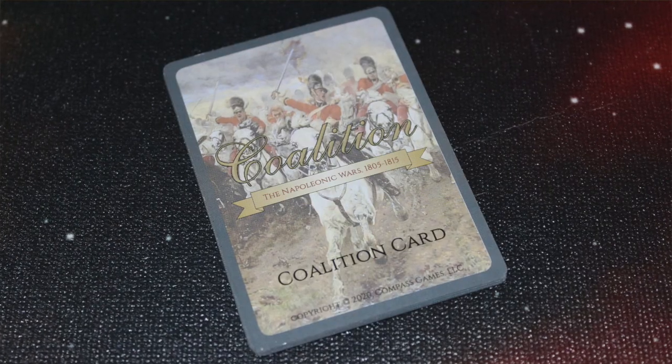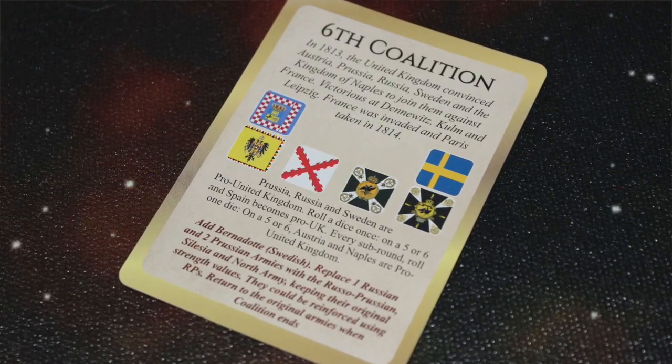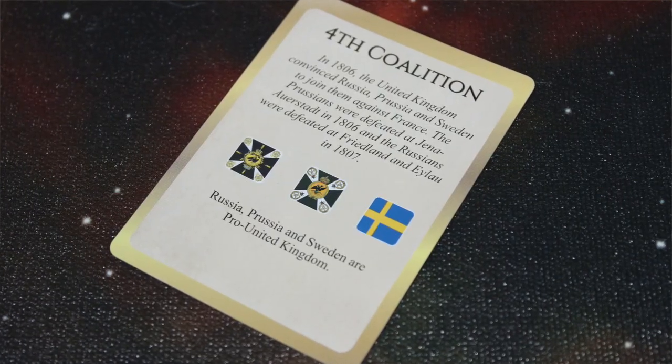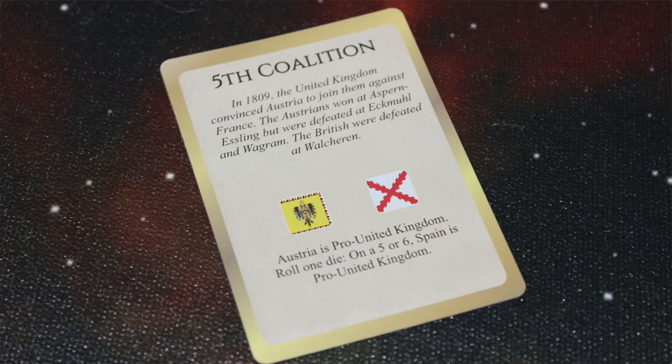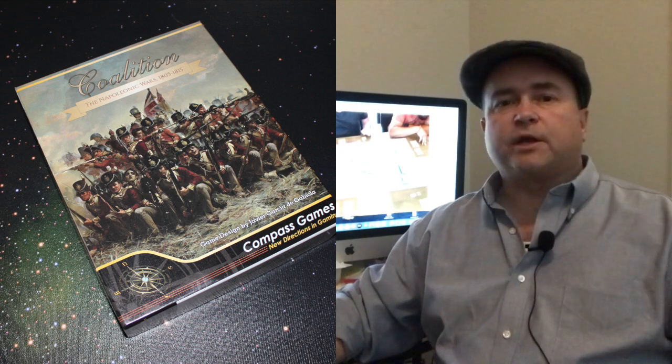The very first thing you do every round is the coalition phase. The British player can choose to spend some of their economic points to buy a coalition card, and then has the option of playing that coalition card. What the coalition card does is create a coalition — it binds various otherwise neutral nations like Austria, Prussia, Russia, etc., to Britain, and they become the British allies. This coalition card is in effect for either two full game rounds, or the various belligerents within the coalition can be knocked out if they are defeated by the French player or the French player's allies.